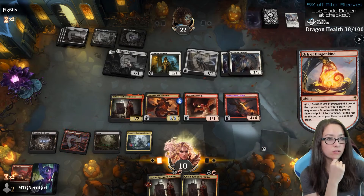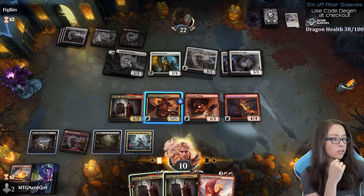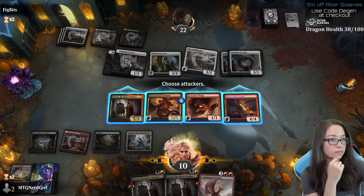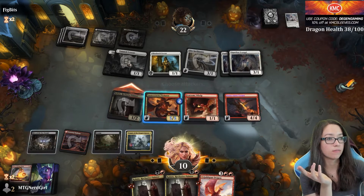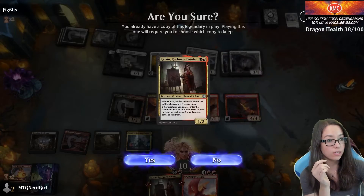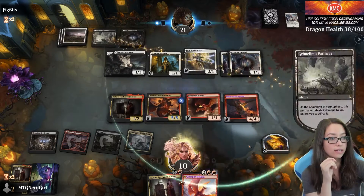Sacrifice! Look for dragon! Goldspan Dragon, huh? They have no cards in hand, so I just need to not die — that's the trick. As long as I don't die, we're okay. I'm definitely gonna replay this. I would like to keep this. I would like to make the treasure to make sure we can cast Goldspan Dragon next turn.